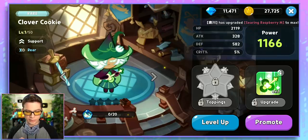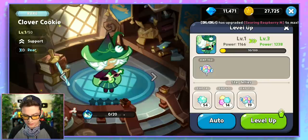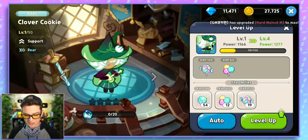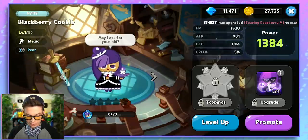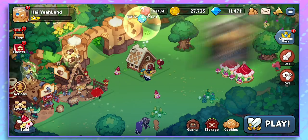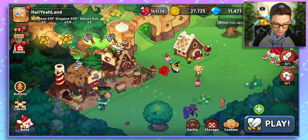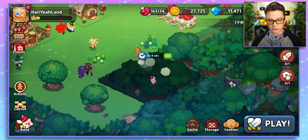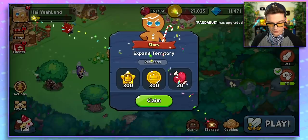I'm going to level up Clover Cookie because the stages I did off camera, I did not have a rear fighter and I want one of those. Because who doesn't like rears? Let's get these now that they've finished. I have the three axes and I can expand. It'll take five seconds — four, three, two, one — and it's done. I have more room to build things. And I get things because I did the quest.